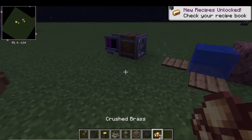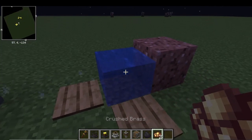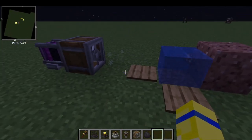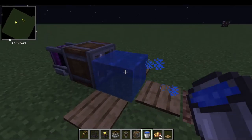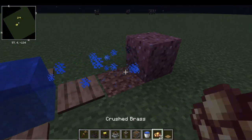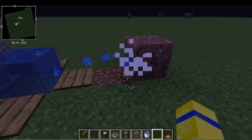Once you've got the crushed brass, you take it over to an encased fan and throw it in the water. The water has to be on that side so when the fan blows through the water it makes the blue water particles. Then you throw the crushed brass in there, which will create white particles that slowly turn it into nuggets.